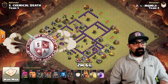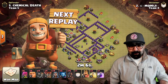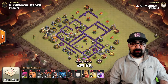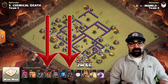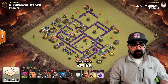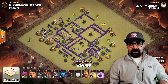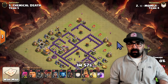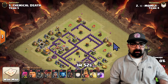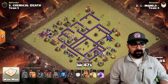Next, we're going to take a look at Mamiji going against Chemical Death. The combination here is almost the same, but instead of more giants he brings more loons — 9 loons, 15 hogs, a bunch of giants, wizards, wall breakers, and cleanup troops. Same thing in the clan castle: there's going to be one dragon to take care of the enemy clan castle. He starts sprinkling in archers around the base because there are specific buildings not guarded by defenses, so it's just free percentage. You want to take those out.